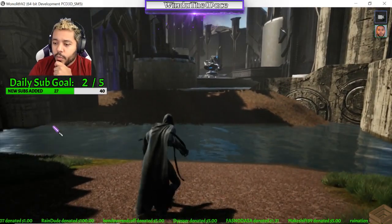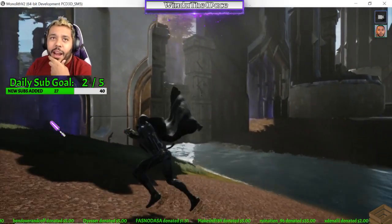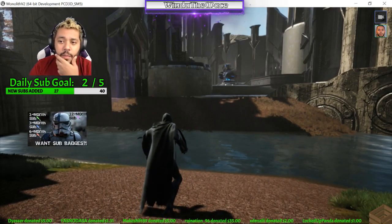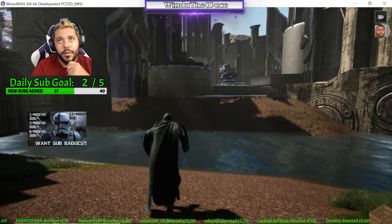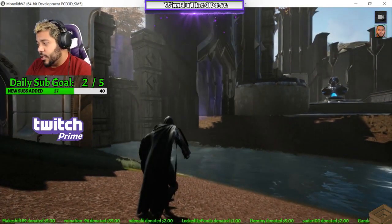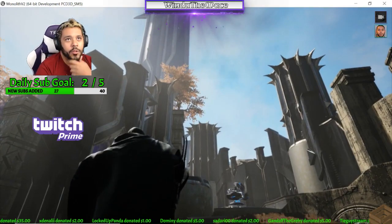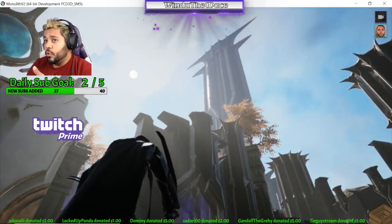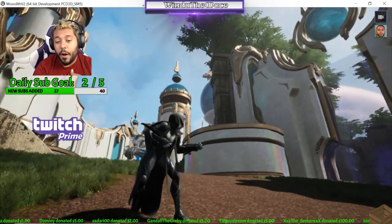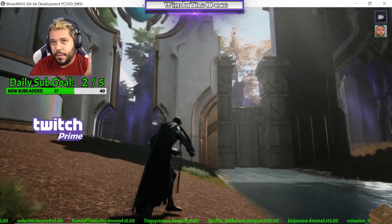Do fog walls block actual player vision or are they just ward vision blockers? They haven't confirmed the functionality of the fog walls yet. I would assume — usually whenever a game puts up a fog wall, it obstructs overall vision. A lot of wards in MOBAs are line-of-sight wards, and if the fog wall blocks your line of sight, it's going to prevent the purpose of the ward in itself.